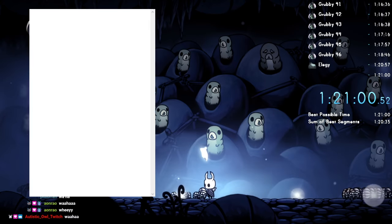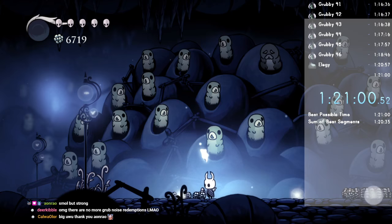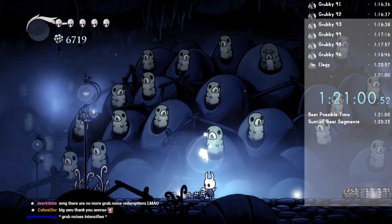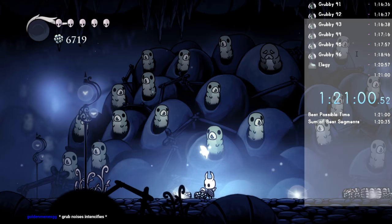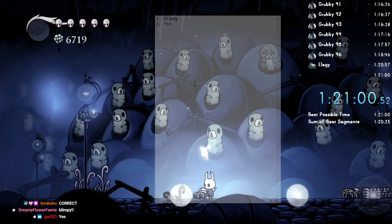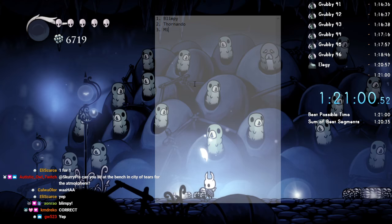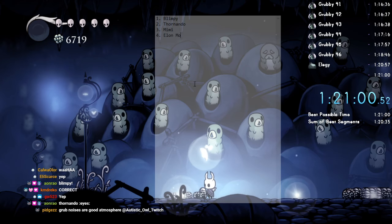What matters is can we remember all the grubs' names? I'm gonna have my notes open so we know which grub is which. The first one was the one near the mushrooms in Fungal Wastes — that was Blimpy. Second one was Thornando. Third one was the mimic scrub, which was Mimi. Fourth one was Nosk, so Elon Mosque — that's so dumb.